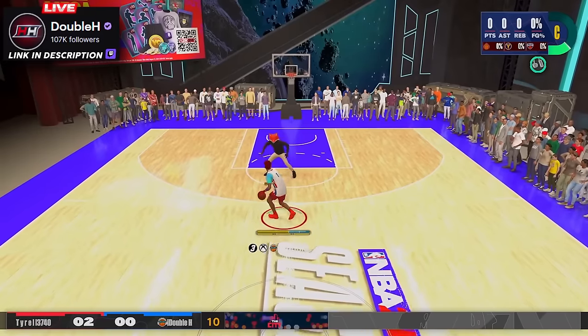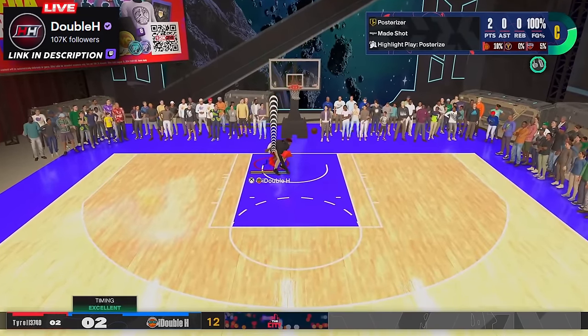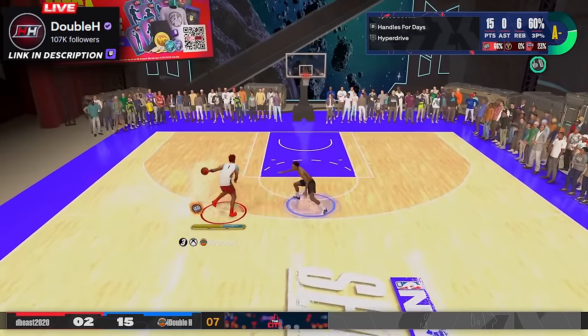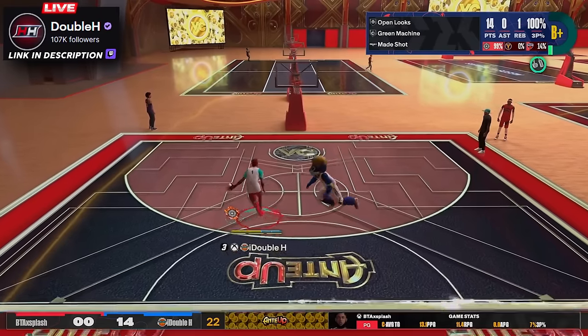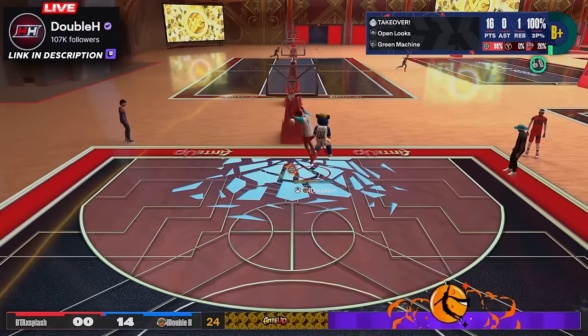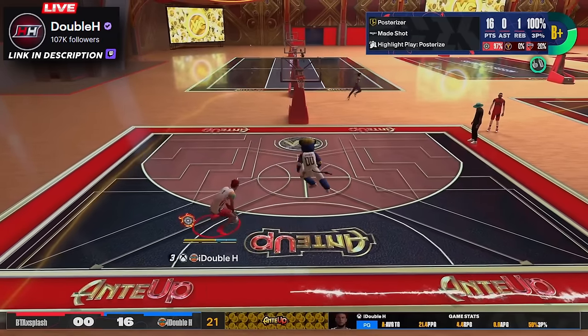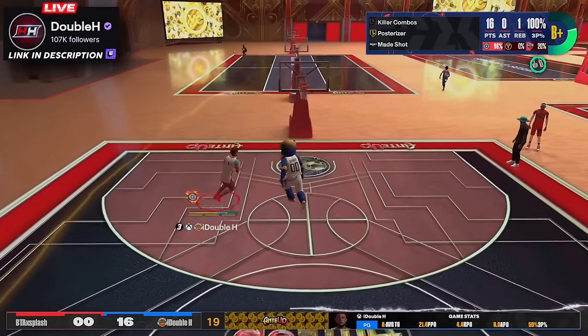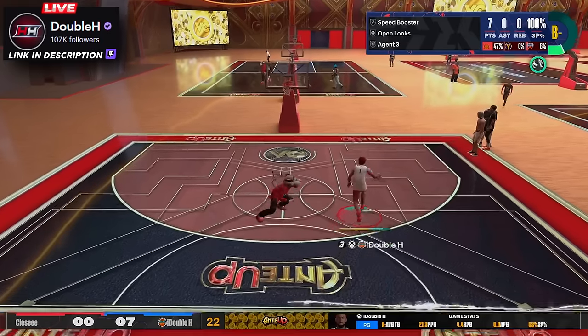I might be one of the best players with the dunk meter in the world on 2K24 — I'm not going to say I'm the best, but I'm very good with the dunk meter and it shows. It can also get standing dunks every time you want to John Wall into a standing dunk in the paint. These contact dunks, as you can see, are crazy.